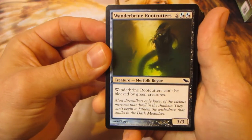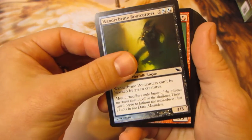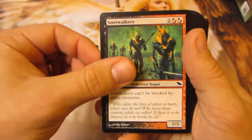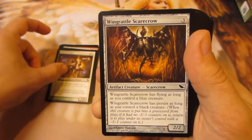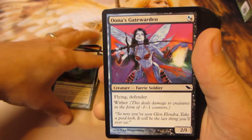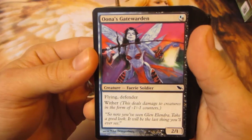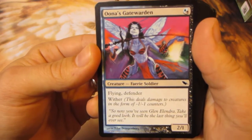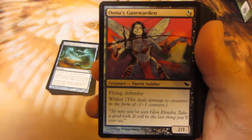Wanderbrine Root Cutters — can't be blocked by green creatures. Sootwalker. Una's Gate Warden, one blue-black hybrid. It is a 2-1 Flying Defender with Wither.